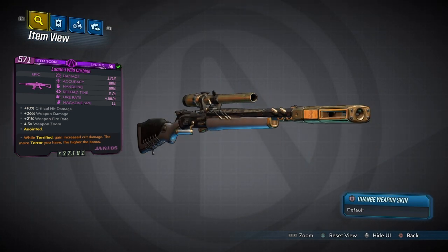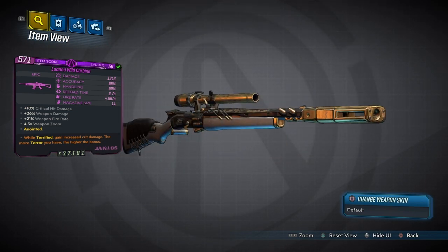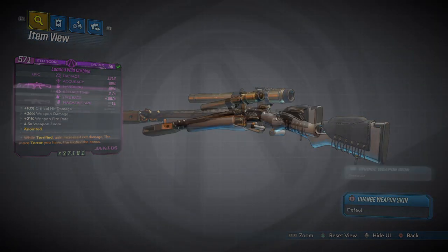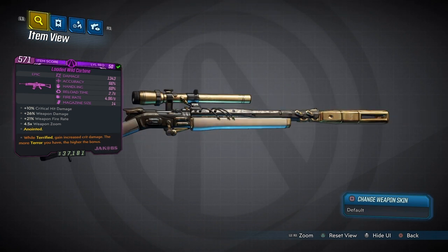This is a Jacob's weapon. It is epic, and the only reason why I'm showing you this is because this is a beast. This weapon absolutely looks amazing and it's actually a Gatling Gun. It can be compared to the Laird Sprinkler or the Becca.